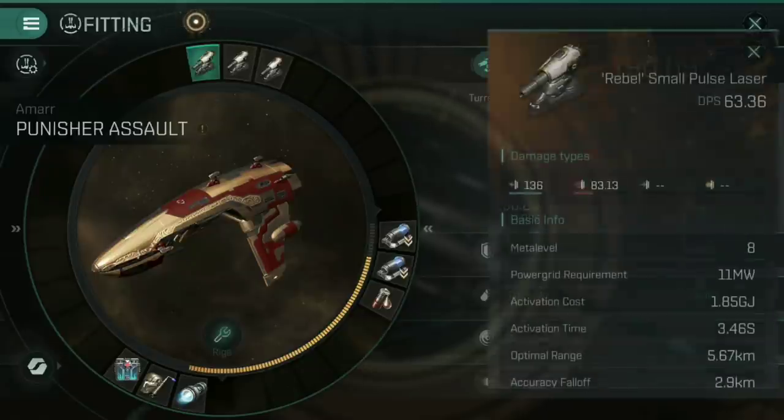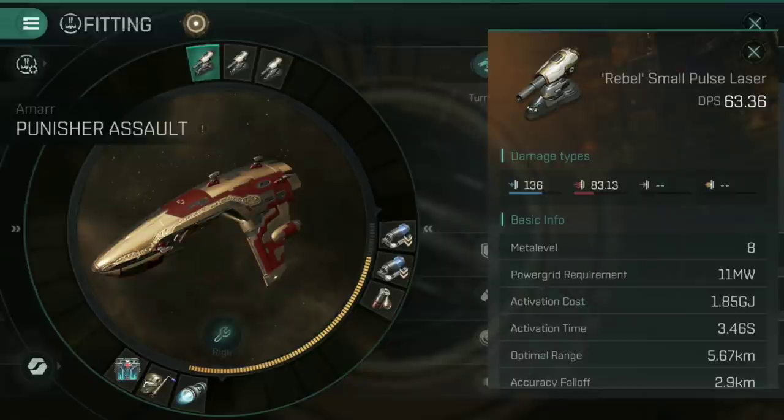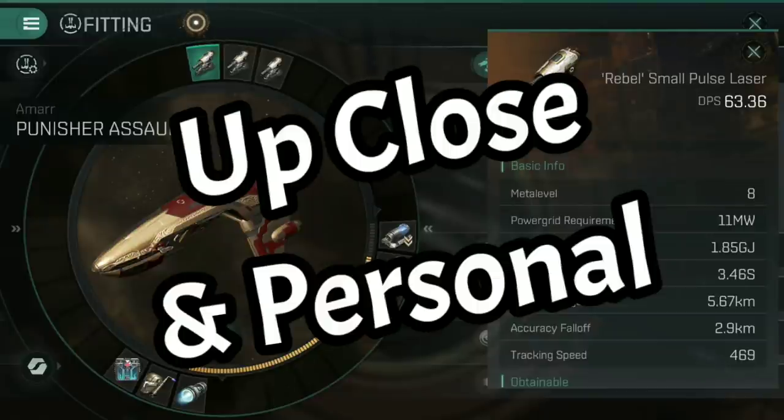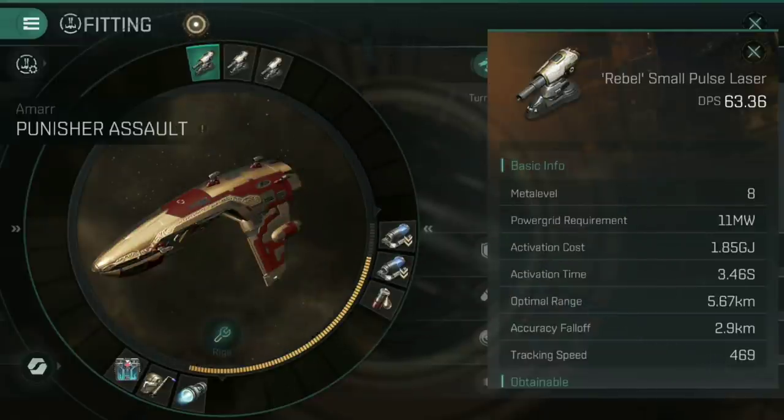Looking at how to fit this: in the high slots I've gone for a full complement of Rebel small pulse lasers — three of these. Whichever best small pulse lasers you can get your hands on are what you're going for. We're going to be up close and personal, punching them in the face, so we want whichever weapon has the highest DPS and the highest tracking speed. The tracking speed of these is 469 — a massive speed that should keep up with the super fast orbit we're going to maintain.